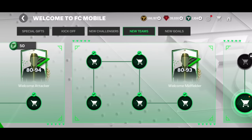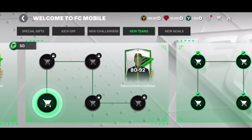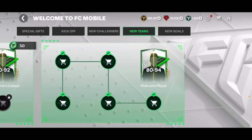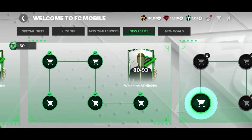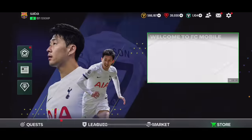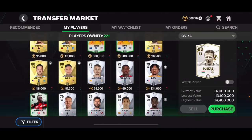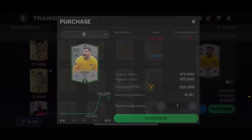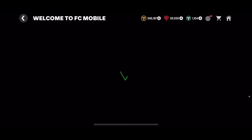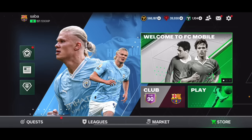The new team section is a very good one because you're going to get 80 to 94, 80 to 93, 80 to 92, and 80 to 94 overall player packs, which are quite good. Some of those 80 overalls cost like 500,000 coins - for example I packed Mat Ryan twice, an 80 overall goalkeeper worth 500,000 coins. You can definitely make a good amount of coins with whatever event you're in right now - you just need to play the game.